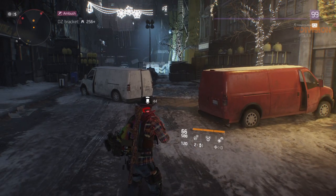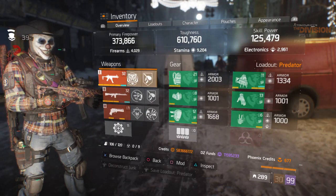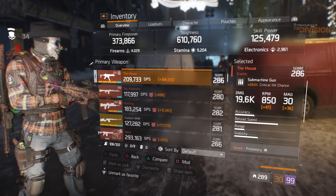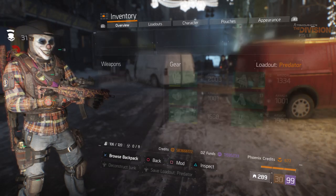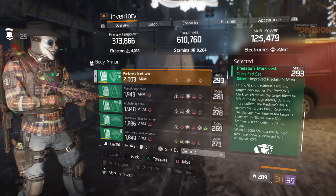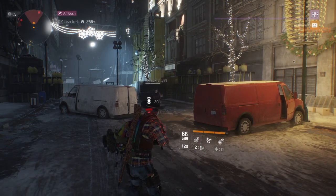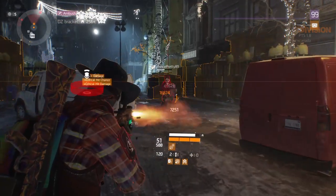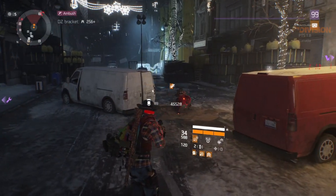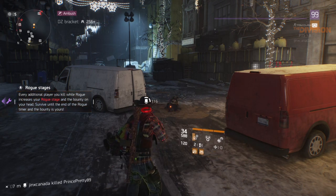We're going to test the Predator's Mark bleed. I currently have 9,204 stamina, 4,000 firearms, and 19.6 thousand base damage. The Predator's Mark six-piece gives you an extra 120% when you have 9,000 stamina. I just critted for 130,000, 98,000, 98,000.